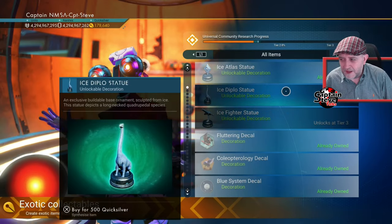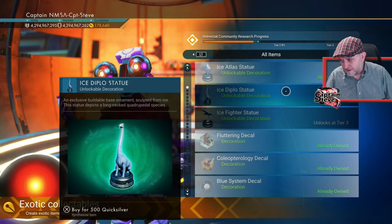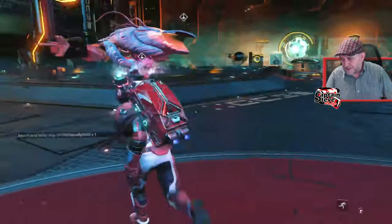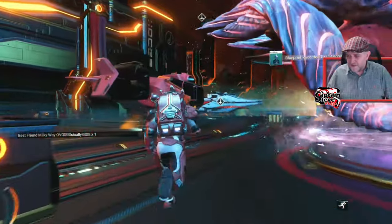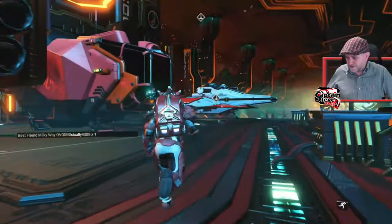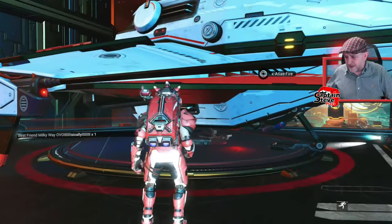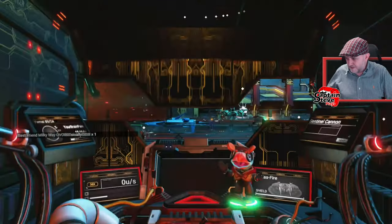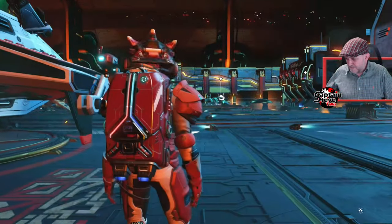Hopefully we're going to see the progress move a little bit quicker on Tier 2 and Tier 3, and get these unlocked fairly quickly. There's another three decals left to unlock as well. I'm just going to jump in my ship and out of my ship to create a save — I've got my little ice decal. I'll jump on over onto a bigger picture and show you on the actual app what's coming next.